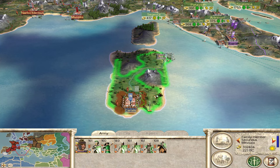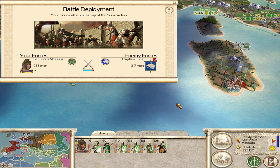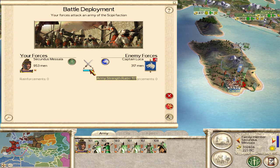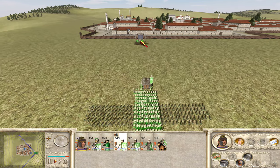I can go ahead and assault Carolus over here — just a couple of units, should be a pretty quick siege. We've got a 10 to 1 advantage. Let's just go ahead and start the battle.